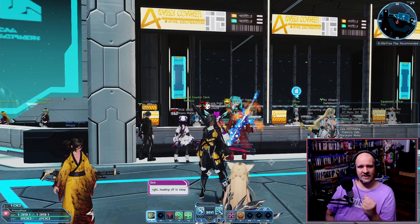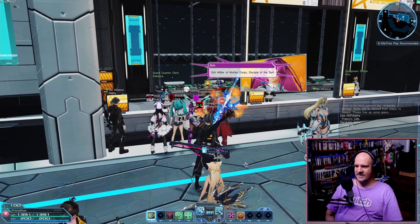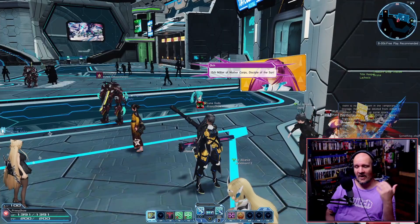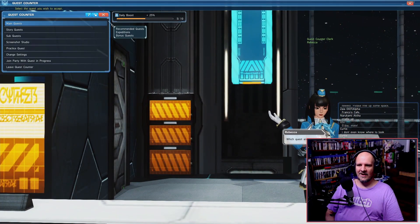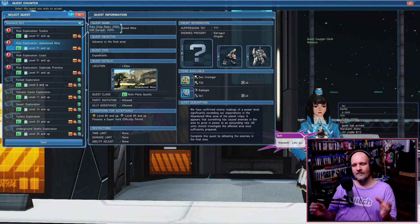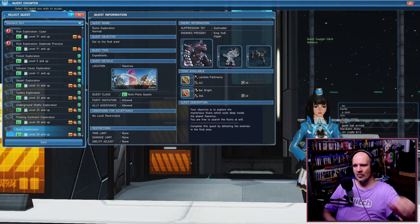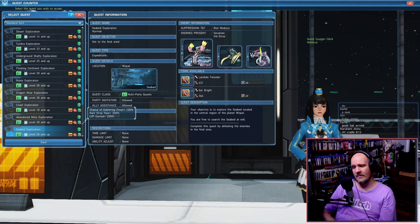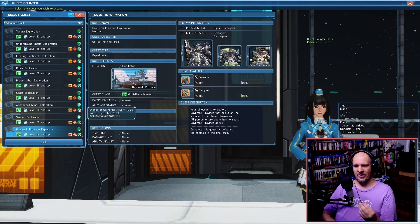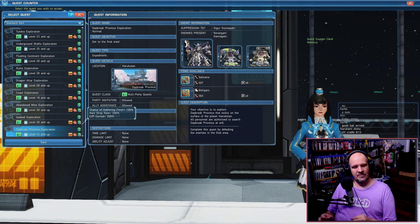When you are starting out and want to unlock content beyond your main quests, head over to the quick counter in the main lobby. You will find them — they are NPCs on the edge of the corner you can talk to. Start doing your expeditions here, as they are the best way to unlock areas you can travel to for client orders and daily orders. This is also a fantastic way to build up equipment, materials, and levels. There is currently an event in PSO2 giving extra experience and extra item drops.